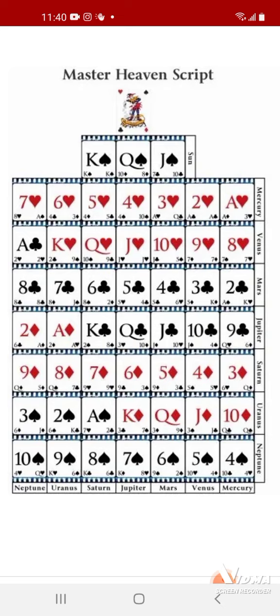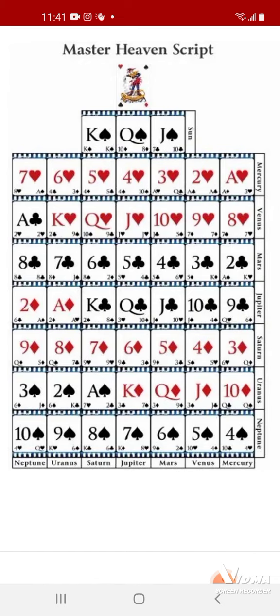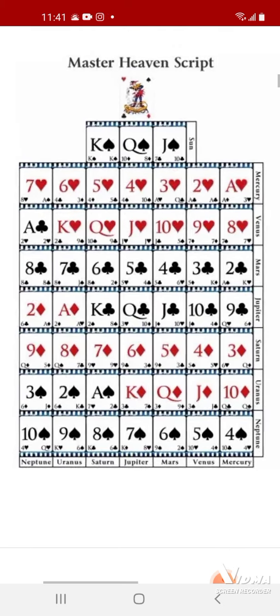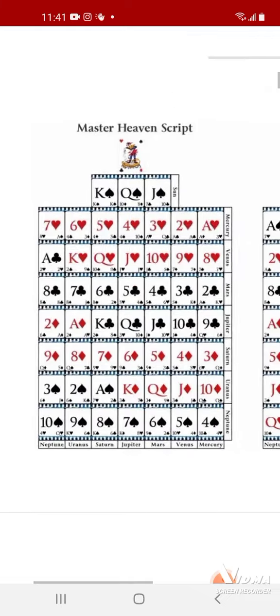I'm the King of Diamonds, so I'm always between the Ace of Spades and the Queen of Diamonds. But here, I'm on the Jupiter-Uranus line — part Uranus going across horizontal, and my vertical line is Jupiter. We'll get into that; that's just the Master Heaven script.